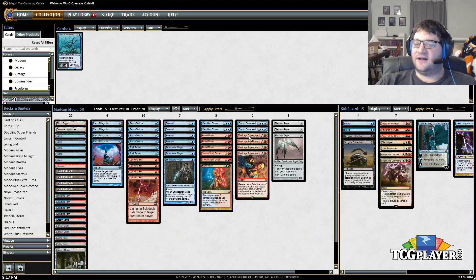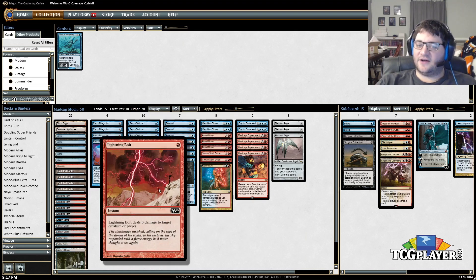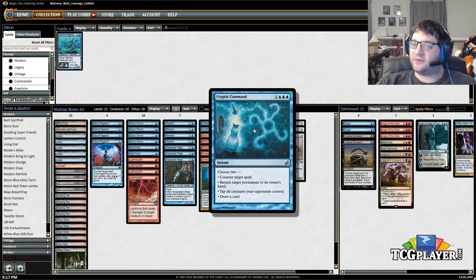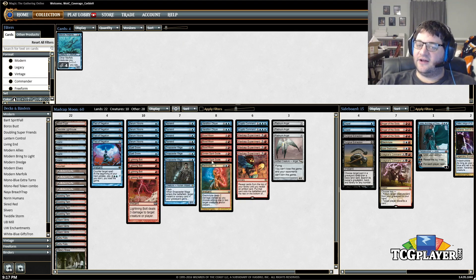To fill out the deck we have what you'd expect in blue-red: counter spells and protection spells. Serum Visions sets up our hand, Spell Snares, Remands, and Counterspells make up the counter suite, along with Snapcasters. For interaction we have Lightning Bolts and Electrolyze, some Cryptic Commands which basically do everything, and Vendilion Cliques to mess with our opponent — also becomes a lot easier to go for Madcap Experiment if you know what their hand looks like.